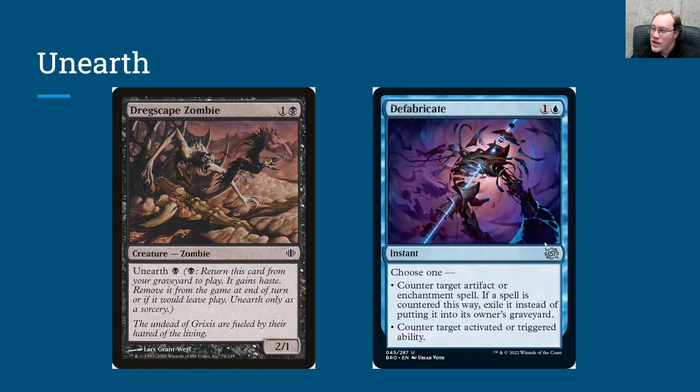Next, let's look at Defabricate - an uncommon from the Brothers War set. It can counter target artifact or enchantment spell. So if we had a Phyrexian Dragon Engine, one of the coolest creatures with Unearth, we know that Unearth is not casting a spell. That means you could not counter an Unearthing with the first mode. However, you would be able to hit it with the other mode, because Unearthing is an activated ability. So you can play Defabricate in response to someone Unearthing a creature, counter that activated ability, and the creature just remains in the graveyard - none of its effects happen.